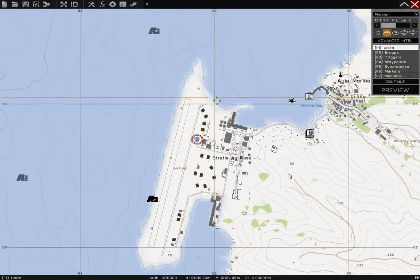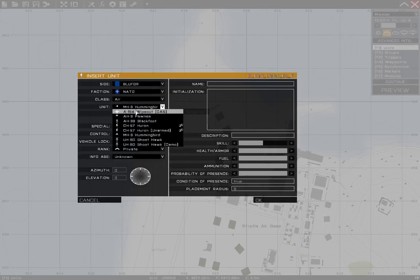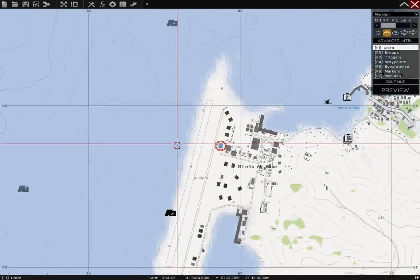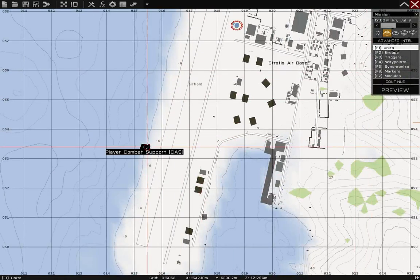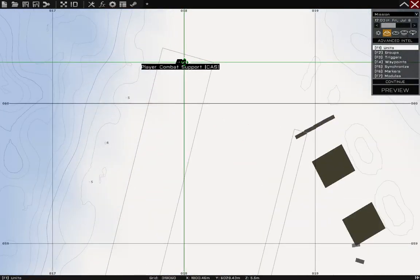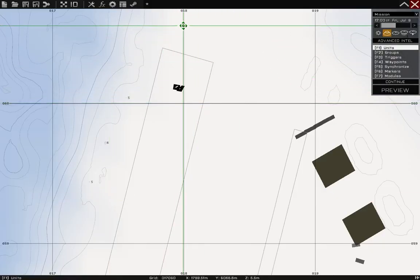We'll go ahead and switch this to an A10. You'll just need the class name of the unit, which is in the upper right section of the menu when in the insert unit screen. We'll copy-paste that straight in here. So now it will use an A10 instead of the automatically defaulted Apache or Comanche.